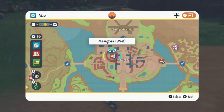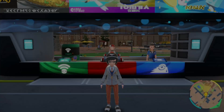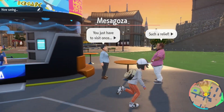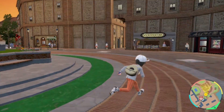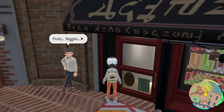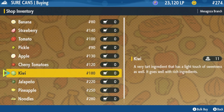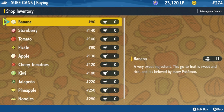The first place we'll go is teleport to the Mesa Gosa West Pokémon Center. From here we can access a good amount of the ingredients very quickly, but you will be gated on some of them based on your progression in the story. Right outside of the Poké Center, the first place we will go is Shur Cans. Shur Cans has a variety of items mainly consisting of fruits and vegetables, which you can see on screen.